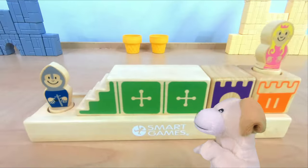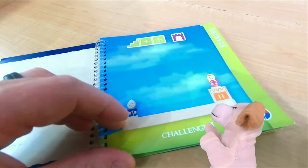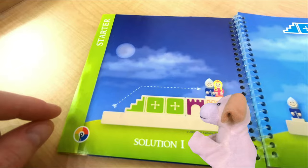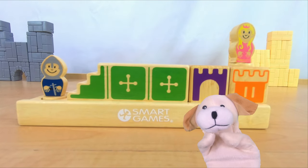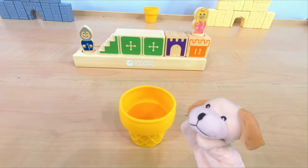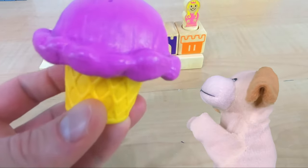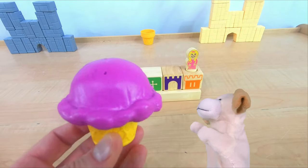That was very easy! It sure was, Excite Dog. But that was only challenge number one. If we turn the page in the challenge book, we can see the answer and we got it right — the green stairs followed by the purple block gets the knight to the princess. And because we solved the challenge, that means we get ice cream. Every time we get one right, we add on another flavor. Let's build a really giant ice cream!